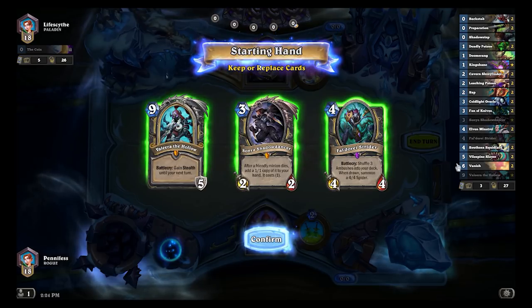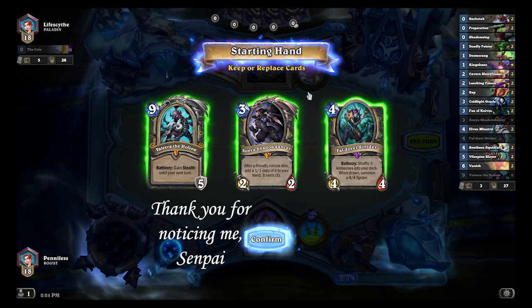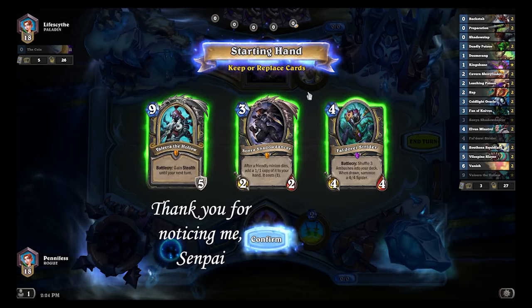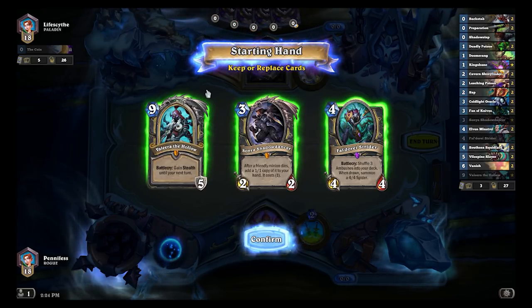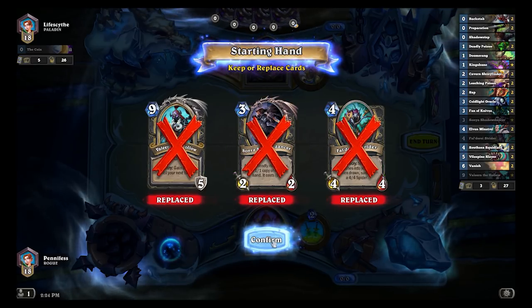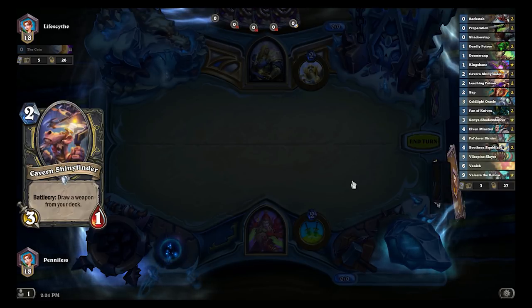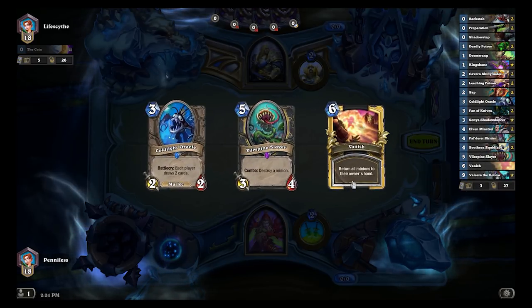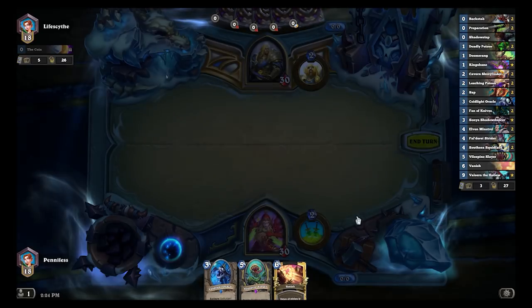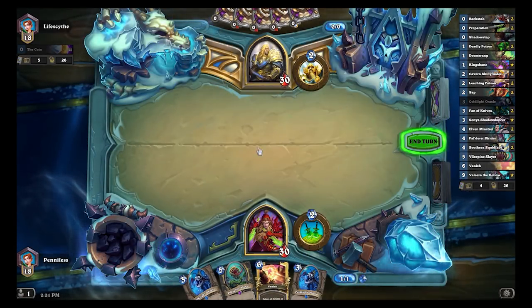You can also see that I included in this deck Sonya Shattered Answer. Whether or not she's useful enough for this deck is debatable, but hopefully I can show you how she is useful in one of these future games. She's not useful in the opening hand, though. You typically want to shoot for something like your Shiny Finders early in the game. This hand's pretty lousy. Cold Lights actually aren't very good at the early stage of the game — they're okay, but they're not great.